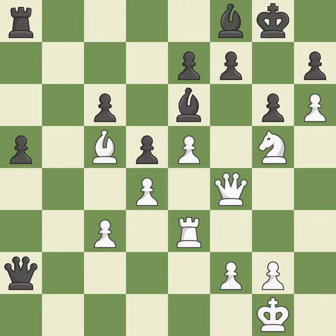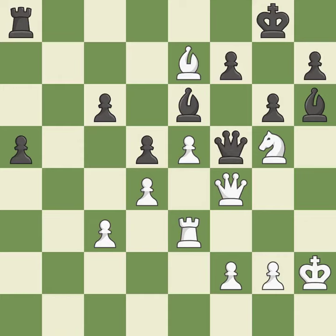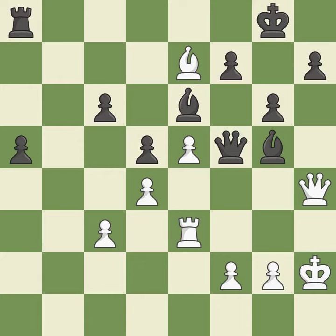This misses an opportunity to threaten winning a pawn — it is an inaccuracy. This threatens to push a passed pawn towards promotion. This permits the opponent to win a tempo by threatening a bishop — it is an inaccuracy. This overlooks an opportunity to win a tempo by threatening a bishop — it is a mistake. There was only one good move there. This steps away from the checking queen — it is best. This offers to exchange pieces of equal value. This wins a tempo by threatening a bishop and forcing it to move away — it is best. This is an equal trade. This is the only move that works — it is a great move.